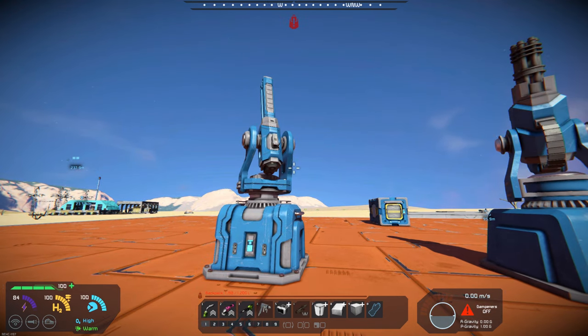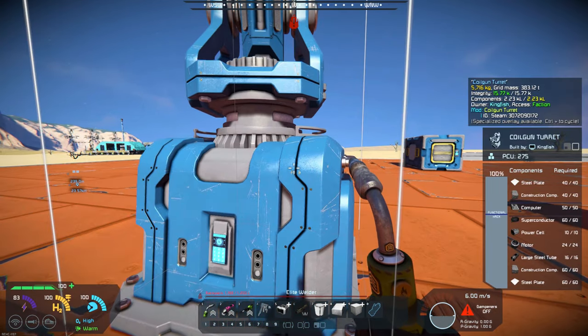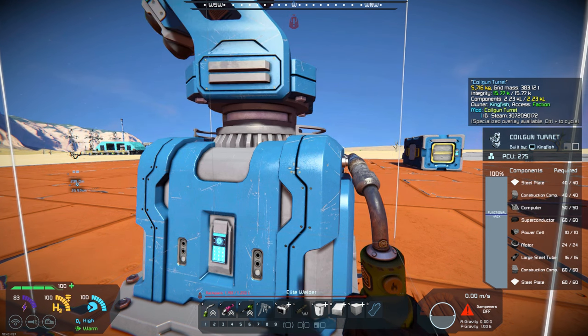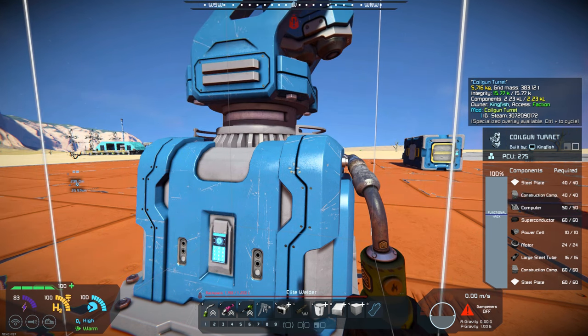The gun itself is a little more expensive to build. As you can see over here on the right, it takes quite a bit of materials, especially the superconductor, which would make sense since it is a coil gun. Superconductors require gold in their production, so that would take quite a bit of gold to make these.